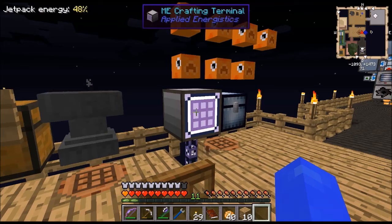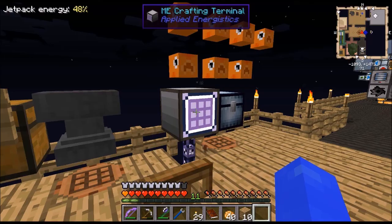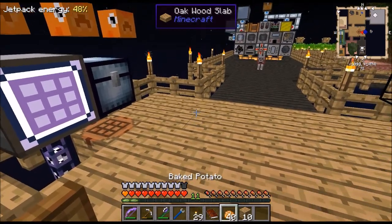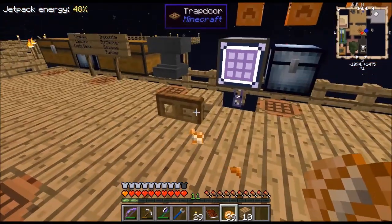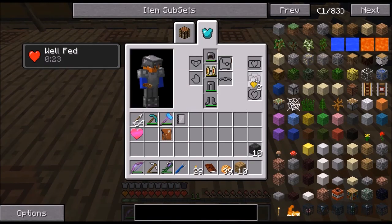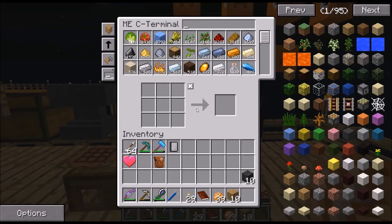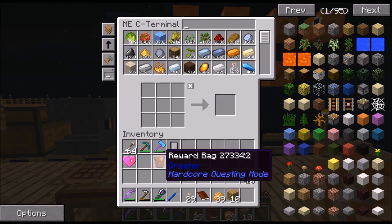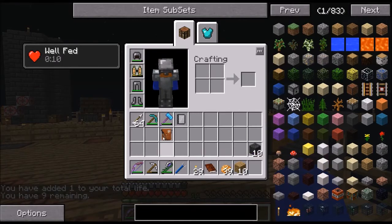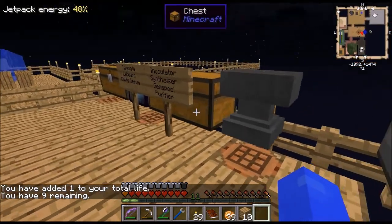We got a new yellow heart canister which is very useful - that should give me up to 12 hearts if it detects it. Come on, heal. It should start adding up soon. Another heart - let's just consume it because we died again, I went AFK. And a greater bag. Nutmeg - that doesn't sound very useful.